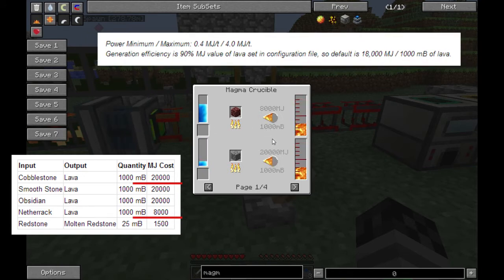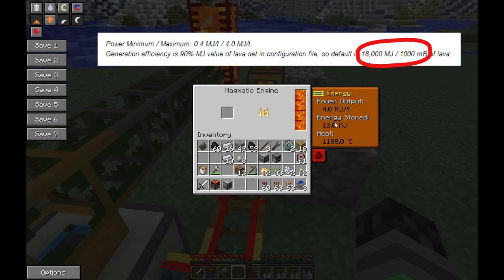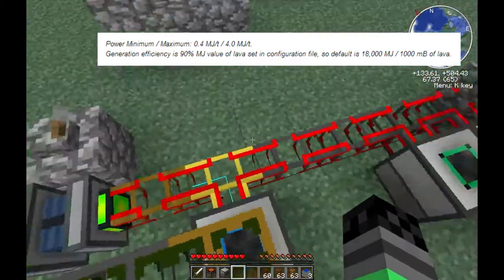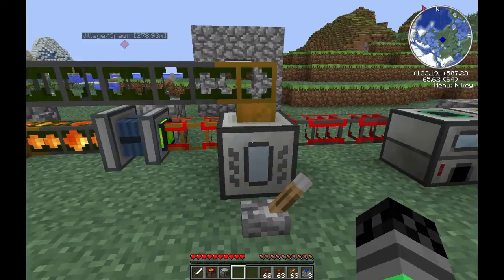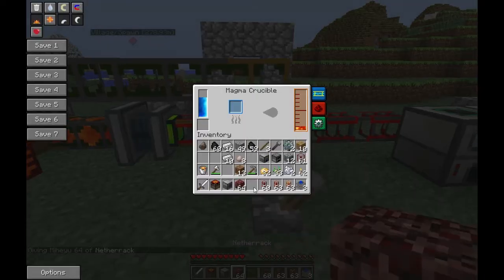The magmatic engine puts off about 10,000 Minecraft joules per lava bucket, because if you were to turn these machines off it would start storing up energy at about 10,000 millijoules before it starts bleeding off. Long story short, it actually costs you more to make cobblestone into lava than it does to make netherrack into lava. So go into the Nether, pick yourself a couple of stacks of netherrack, and you've got yourself a nice little lava supply.